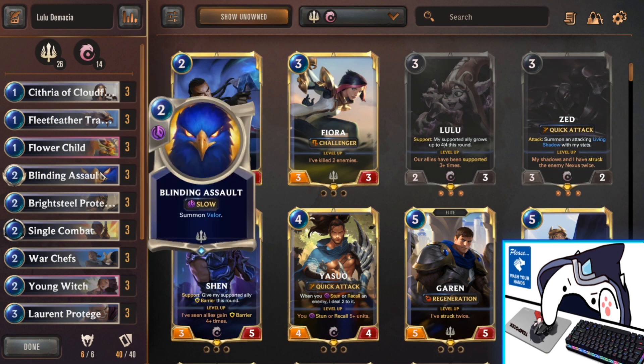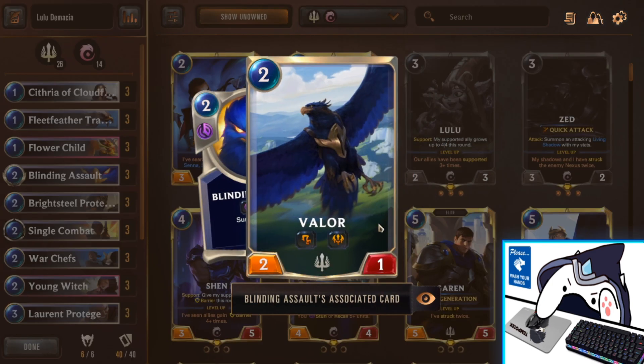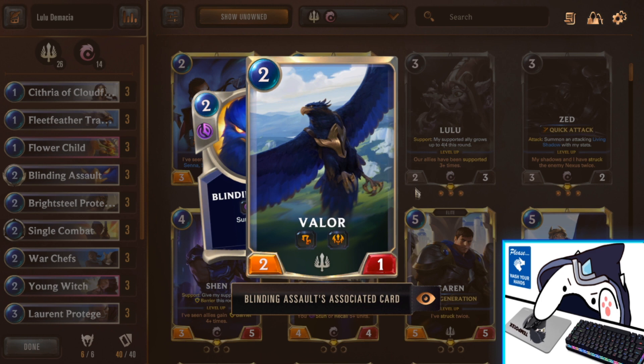Moving right along, we have Triple Blinding Assault. Valor is actually really, really good — you're basically playing a 2-mana 2-1 that has both Challenger and Scout. It's like Fleet Feather Tracker for one more mana, but with Scout. You want to maximize Challenger as much as possible because of how much it synergizes with support, Barrier, and other mechanics. Especially if you can get Lulu to buff up Valor or Fleet Feather Tracker, it's just really insane pressure. Being able to target what you want to kill from your opponent's board is a huge privilege this deck utilizes.